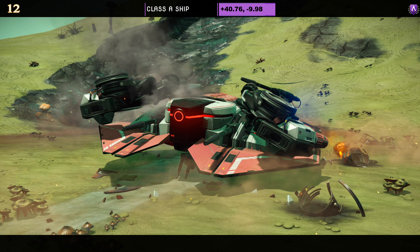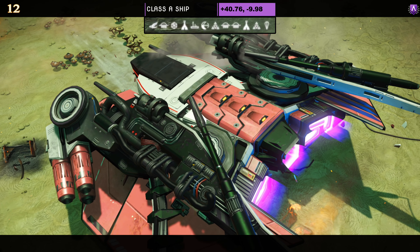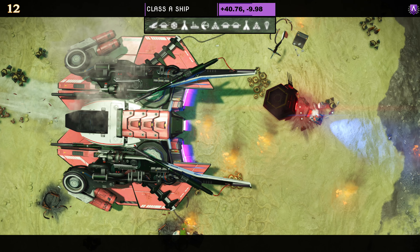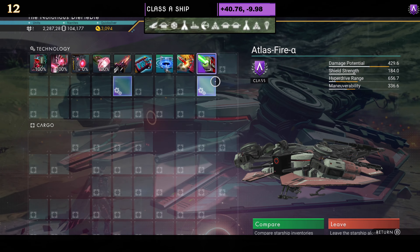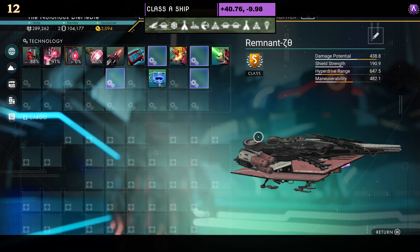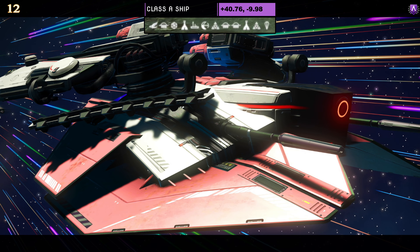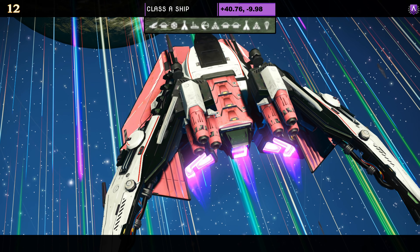Ship number twelve — dragonfly style, class A. Details at the top of the screen. Color scheme is red and white. It unfortunately only has the skinny wings, though a recent poll on the channel showed 35% chose skinny wings as their preferred type. Supercharged slots: two on the right and one in the middle; as an S, two towards the middle. I'm personally in the 65% that prefer full-width wings — let me know in the comments which you prefer.